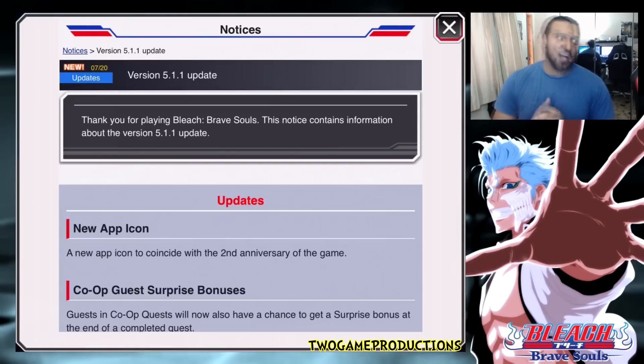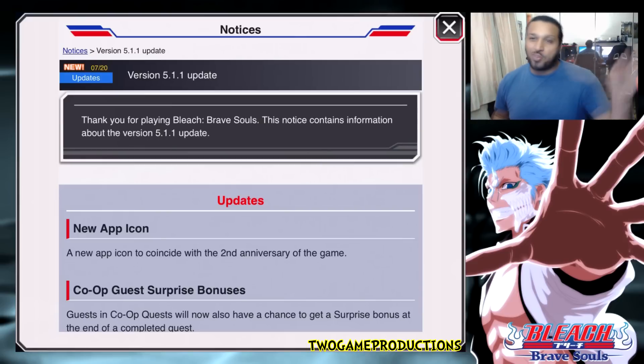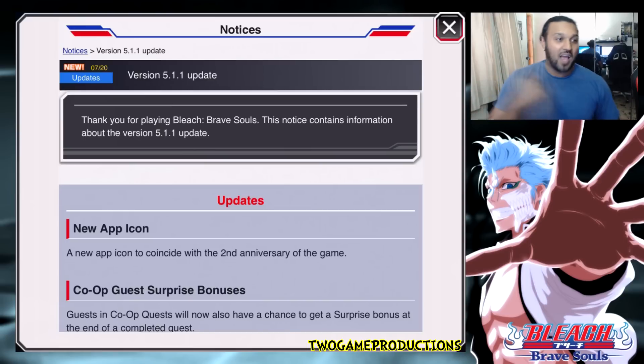First up: new app icon. We already know it's got the Isshin on it. Dom gives it a thumbs up, I give it a double thumbs up. It's the second anniversary of the game, so yeah, icon change — it was about time. Love it.